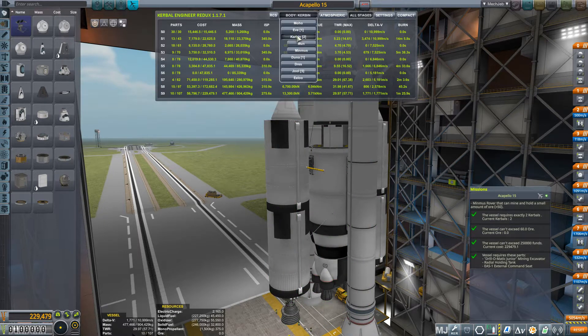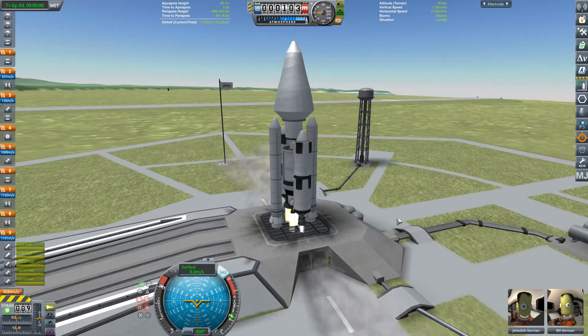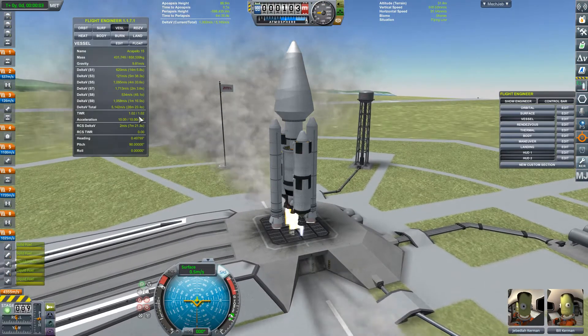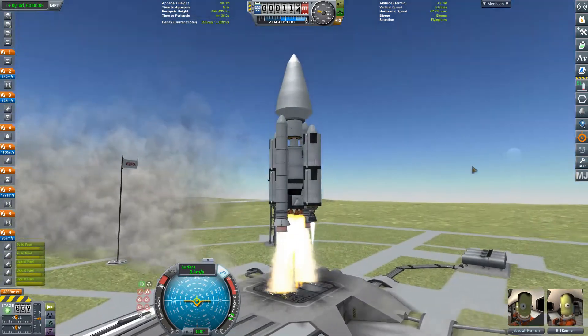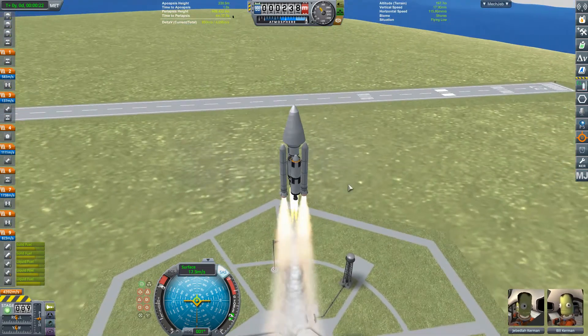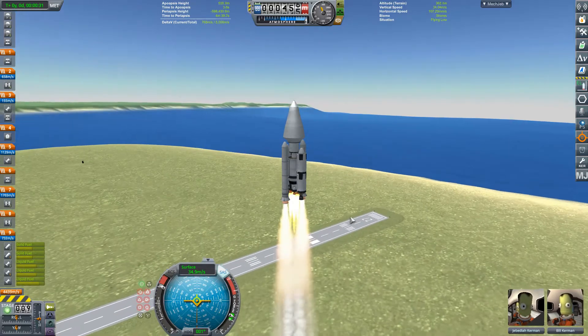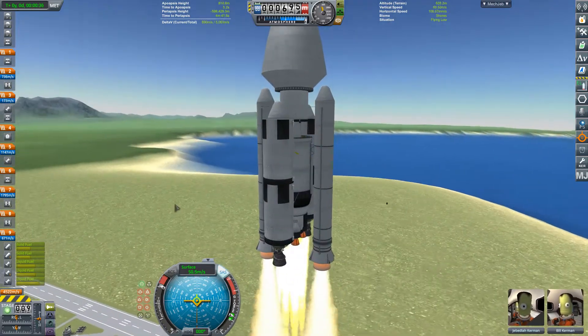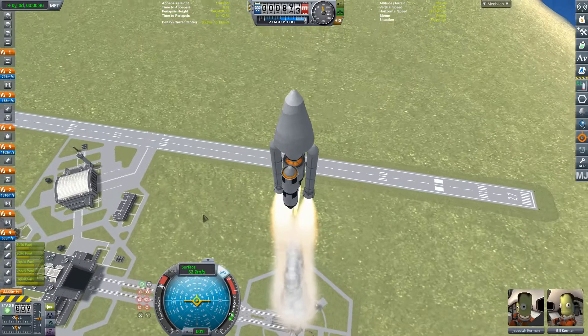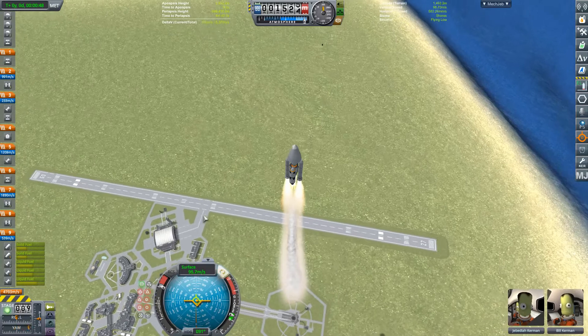I'm playing this back at 10 times speed so it's a little bit on the far side, but this is another quite long video even without the live commentary. This build was a little bit complicated by keeping down to the price limit — I've got quite a mixture of techniques here: solid pure boosters and some asparagus staging, a mixture of relatively cheap engines because you can't just put a big engine on as it's just too expensive.